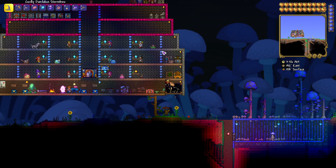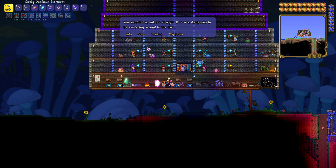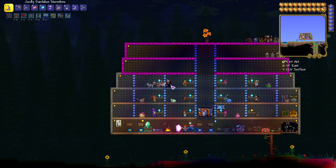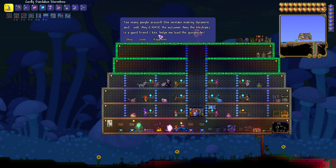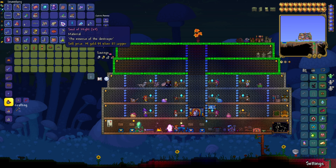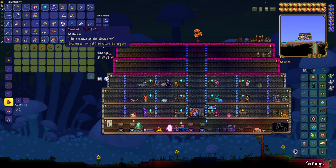How much do they sell for? Souls of Might sell pretty well. This isn't the best setup because I have too many NPCs and they're not happy, so they're not giving me the best deal, but I can sell them for 39 gold each. So every night you can earn about 40 gold, and if you're on Expert mode that value goes up even more.